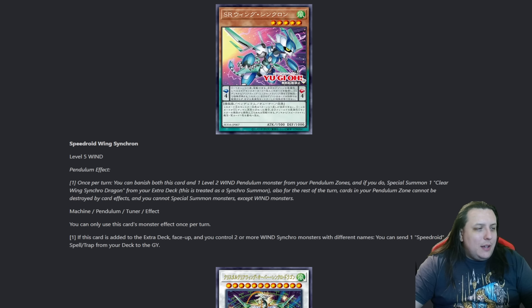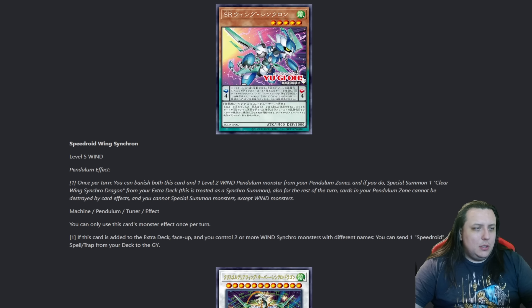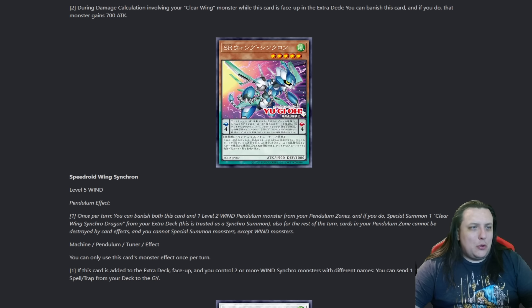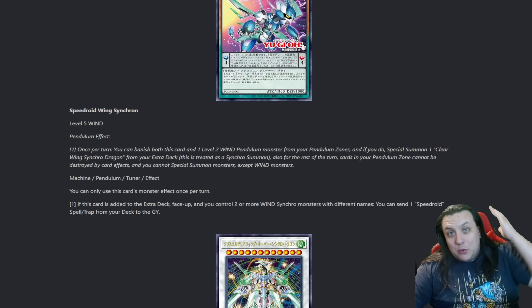This card itself is a level 5 Machine Pendulum Tuner Monster - I love Pendulum Tuner Monsters. If this card is added to the extra deck face-up, and you control two or more Wind Synchro Monsters with different names, you can send a Speedroid Spell or Trap card from your deck to the graveyard. That seems difficult to pull off, but this is the deck that wants to have a bunch of Wind Synchro Monsters to climb into more Wind Synchro Monsters - this is probably just par for the course. It sends rather than adds, though we do have the one Trap card that can turn into a monster. We're probably going to see this more used for its effect off of putting it in the scales with Crack Kernel to make that free level 7. That puts you under the Wind Lock, but what else is new? You're playing Speedroids - you knew that walking in.